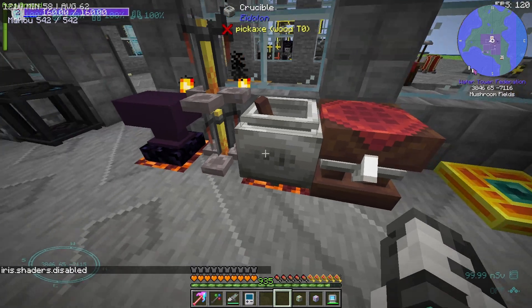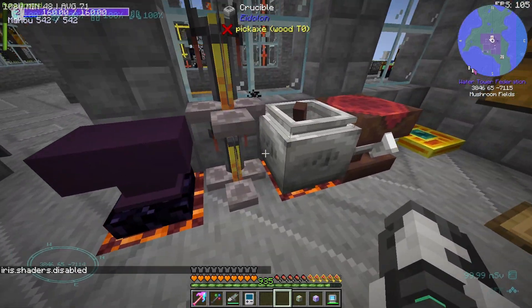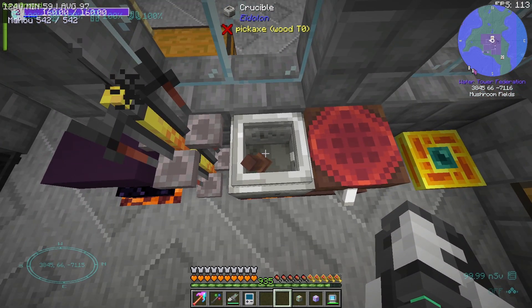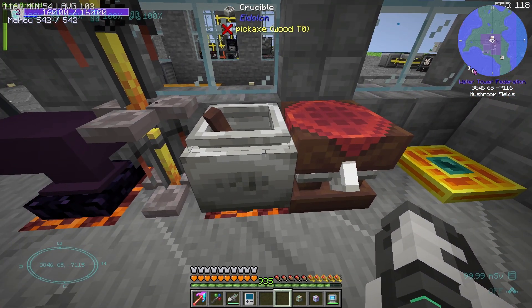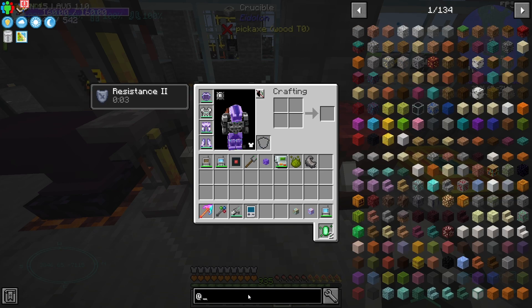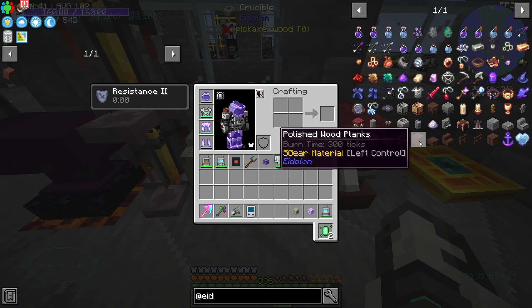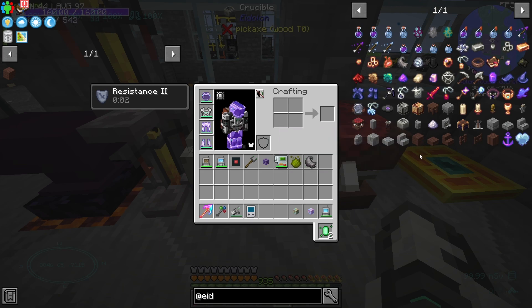This corner is some sort of brewing corner. We've got a bunch of Magna Powered things and some Blaze things. A Crucible from Edelon? Did I ever try out Edelon? I don't think I did. I'll bookmark some planks from Edelon — let me know if I should check this out before we wrap up this series, because I don't know what it does.